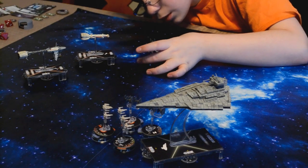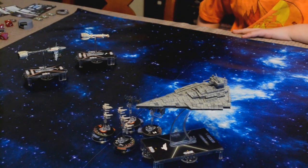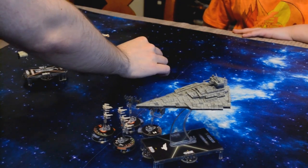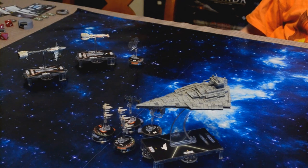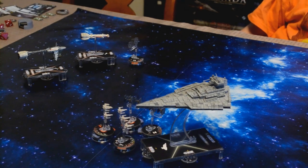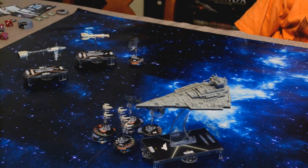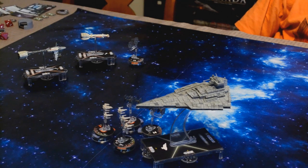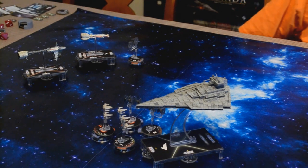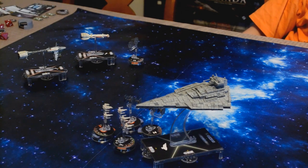I revealed Navigate, by the way. I don't know what his health is. He's at two. I revealed Navigate, so let me go ahead and move him. The Navigate allows me to adjust my speed and yaw, so I need to figure out how I'm going to do this. I'm going to keep my speed at four. I have to go straight at one, then one click, then two clicks. I'm moving back in a minute.